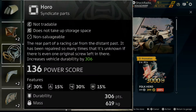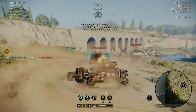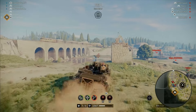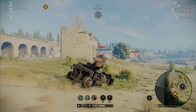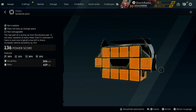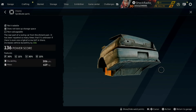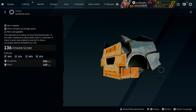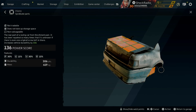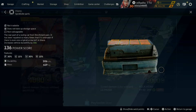The Haro Syndicate part features 30% bullet resistance, 15% fire resistance, 30% energy resistance, and 15% frost resistance to reduce incoming fire damage. Looking at the durability to weight, it's also very nice, with a whopping 206 points of durability for only 619 kilograms of mass. The mounting points on this part are very interesting in terms of ways you can build with it — it is a 4x6x4 part, so a pretty large chunk of armor from the Haro Syndicate part.